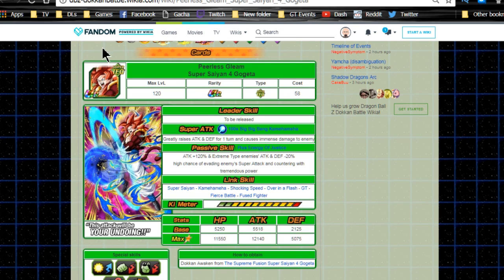I'm going to go over a small team building guide in terms of what I think can work to your benefit. These aren't necessarily optimal, but they're definitely some decent teams for what we have available on global. I did one rainbow team and one mono team per card we currently have, so let's just talk about it.